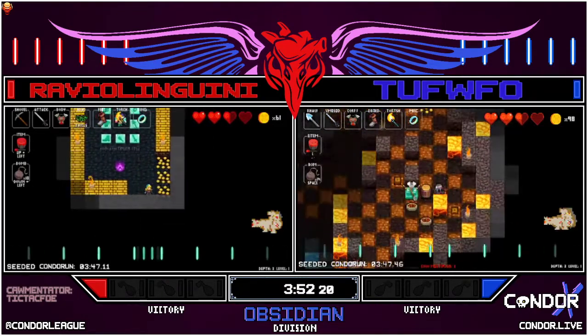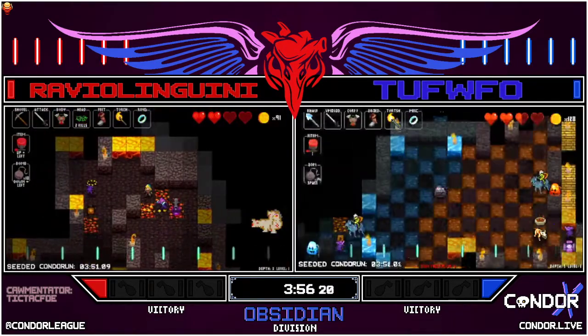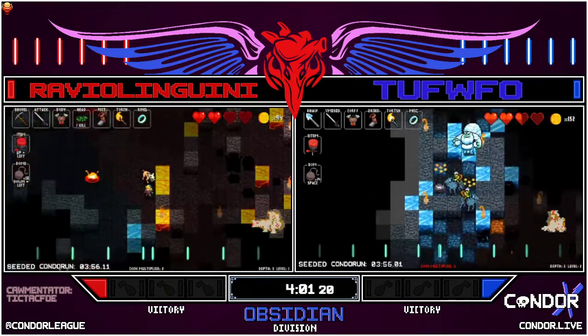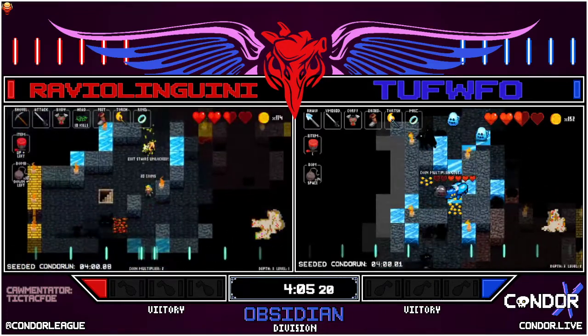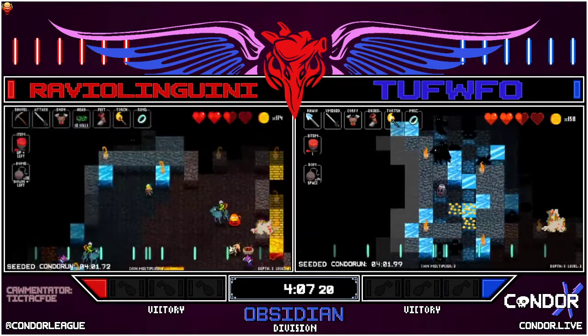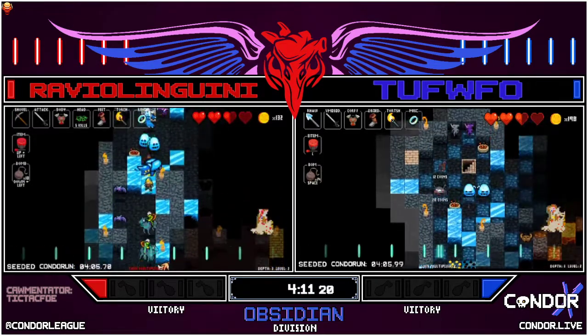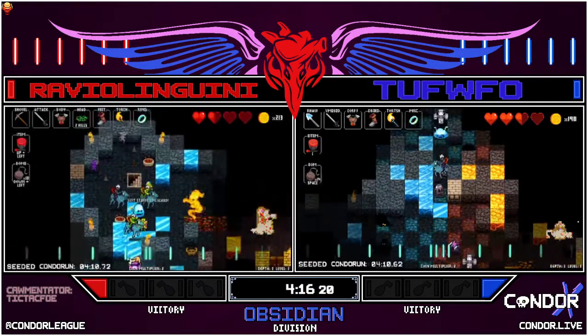Gonna break it for the extra money and ends up with titanium. Raveo's gonna have to bomb a wall to get that titanium shovel — very expensive. I was just gonna leave it. Okay, maybe saw that it was titanium over on Tuffo's side. Blood drum with pickaxe is not a thing you want to be stuck with. It's a gigantic beetle — Raveo using a blood drum to make it go a bit quicker.